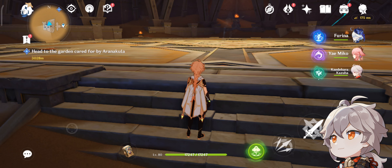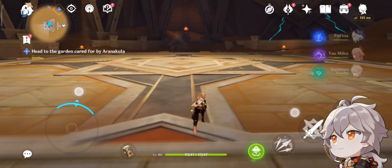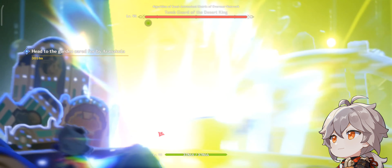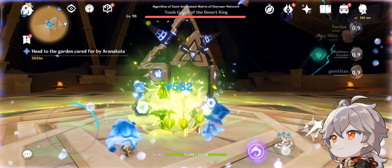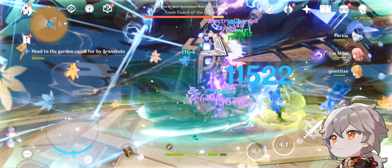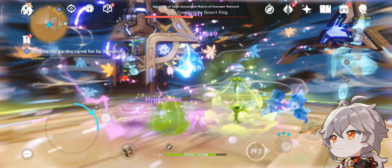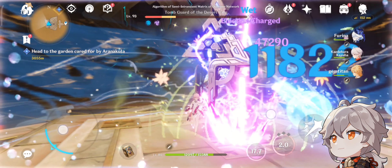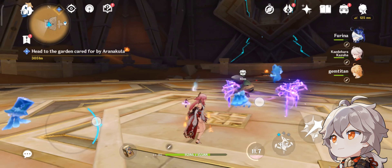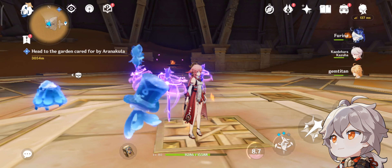We're just going to use them regularly so you can probably get a general idea of the team that's going to work wonders. I'm going to try it right now with the Dendro Traveler and we're going to see what happens. You can see the team is really working out — the damage is already insane. They can kill enemies extremely fast with this team.